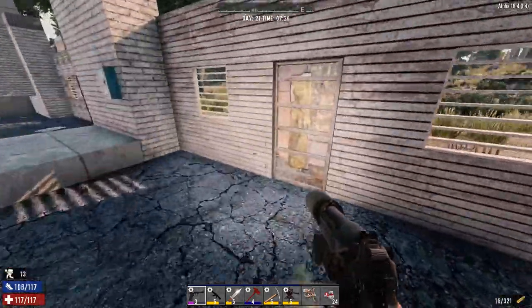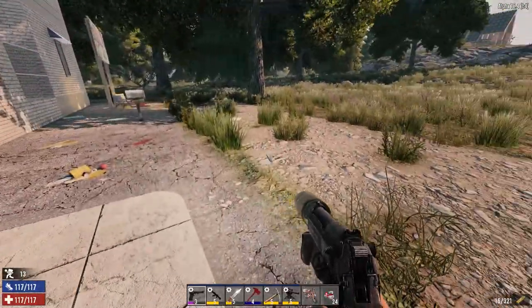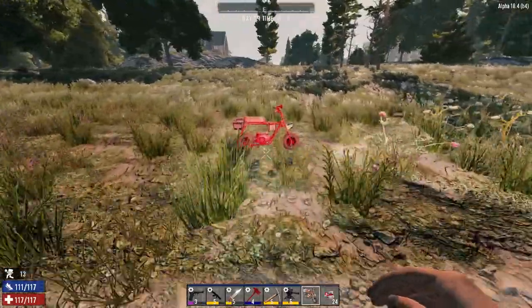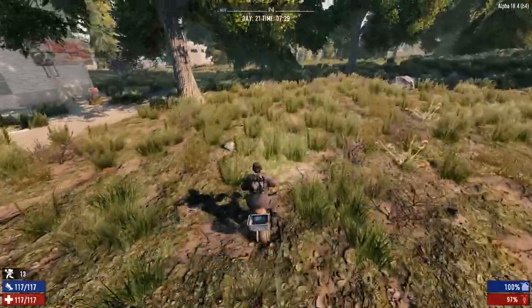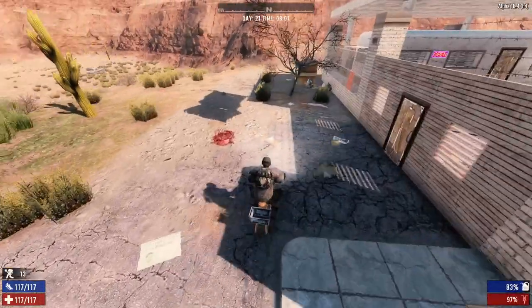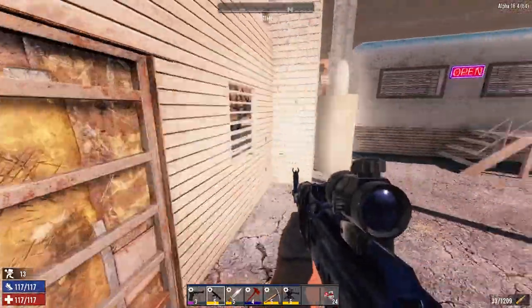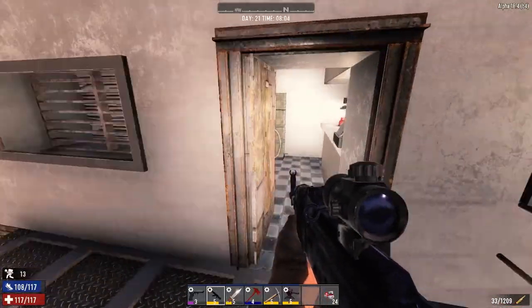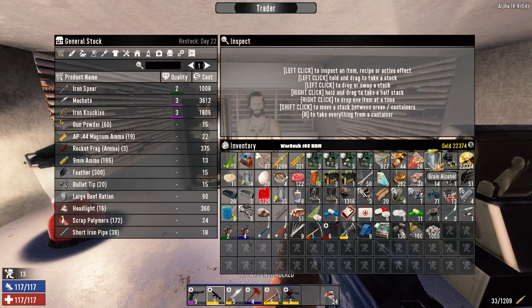Let's go to the other trader, see what he's got, then we'll head home and report into command what we did. Hopefully they'll be happy with what we were able to accomplish. We'll find out what the situation is back on the other side. Here we are - he's still alive, he's open. What's up buddy, how do you do.